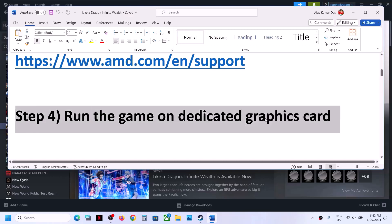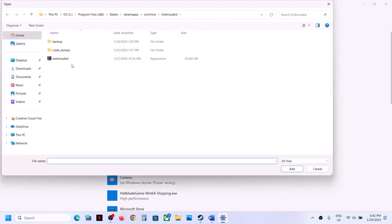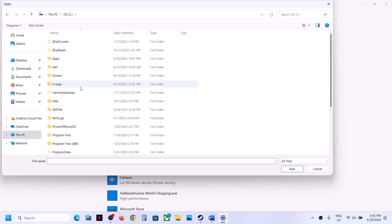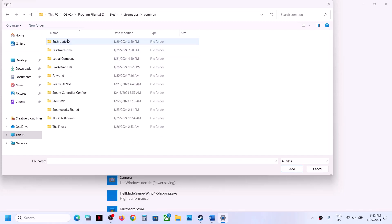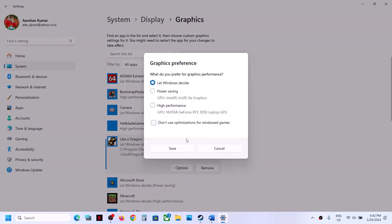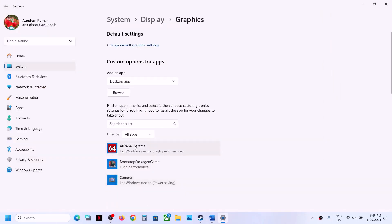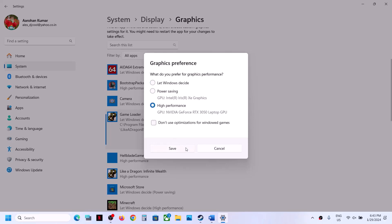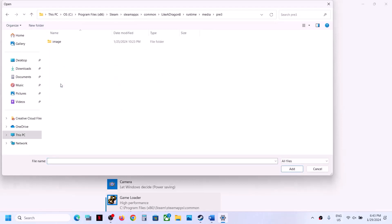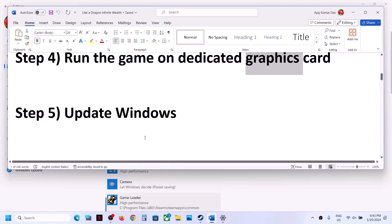The next step is to run the game on the dedicated graphics card. Type 'Graphics Settings' in the Windows search box and click on Graphics Settings. Click Browse and go to the game installation folder — C drive, Program Files x86, Steam, SteamApps, Common, then the game folder. Open the Runtime Media folder and select the game exe file, click Add. Once added, click Options, select High Performance, and click Save. Repeat this for the second exe file — click Browse, select it, click Add, select Options, High Performance, and Save.